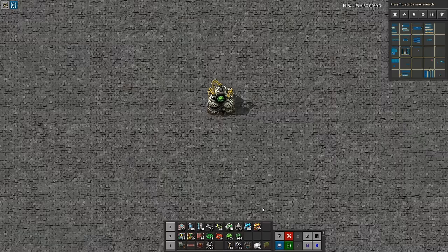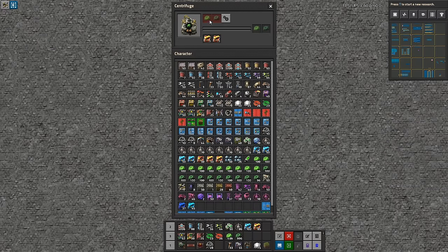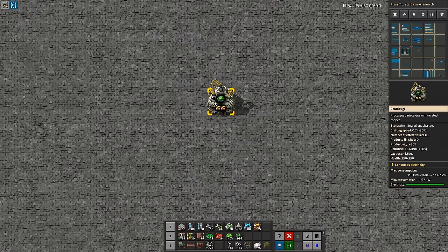The first thing I want to talk about is modules. You absolutely want productivity modules in this because it is a slow working time, and going from one uranium every 60 seconds to 1.2 uranium every 60 seconds is a pretty good deal — it's 20% improved productivity.